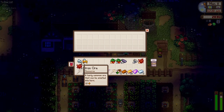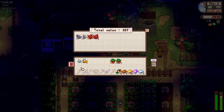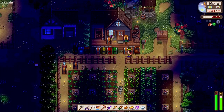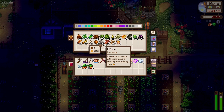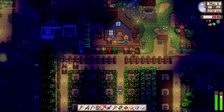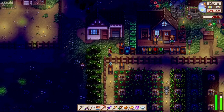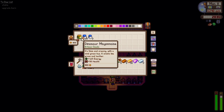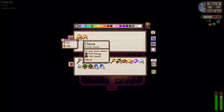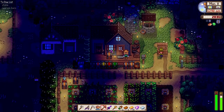Getting late — let's get all these stuff in our chest and sell some things. We have this mussel, an oyster, and some corals — almost 400 from that. Let's check how much hardwood we have. We have about 200 hardwood, we only need 100 for the table. We need 10,000 gold so we still have about 8,000 to go. We also have a lot of mayonnaise and some cheeses.